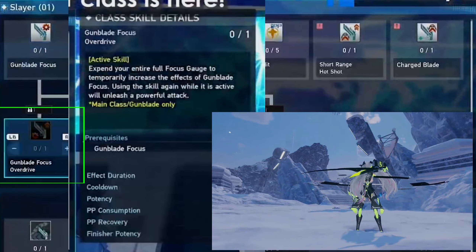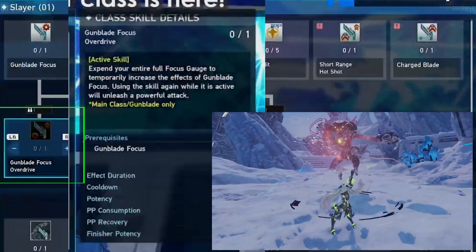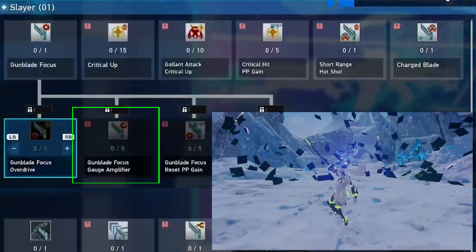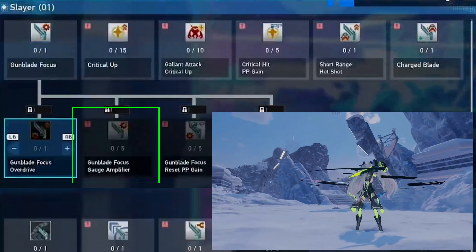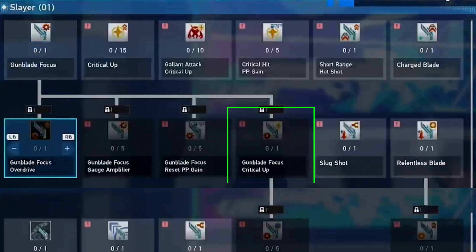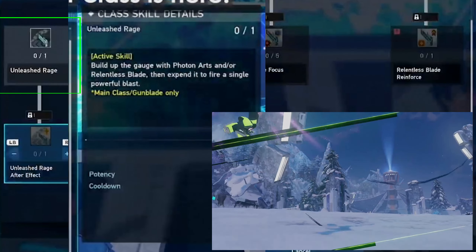Overdrive grants you the active skill for the Gunblade Focus skill, so when used it might be that dome attack you saw in the trailer — the green version. Gauge Amplifier probably lets you charge the gauge faster after using the active skill or during the activation time. PP Gain increases PP recovery for a bit. Gunblade Focus Critical Up boosts your crit rate.